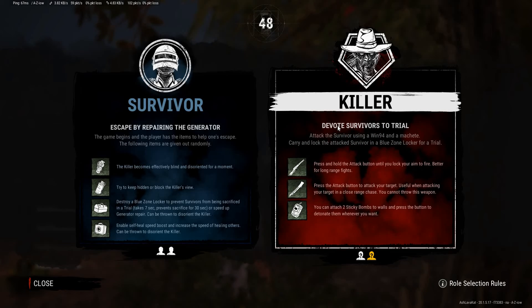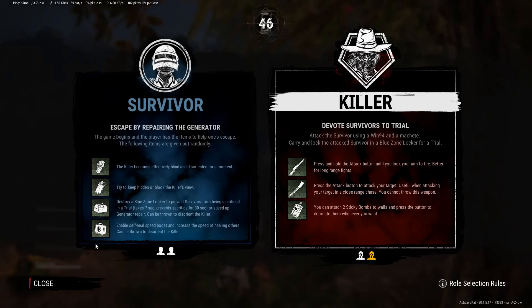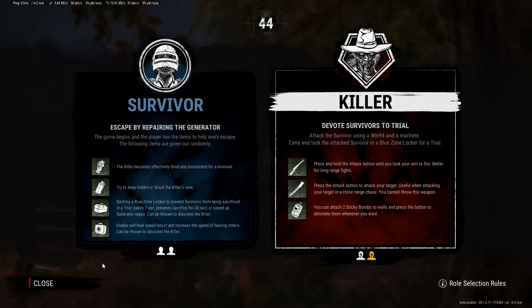You can throw the medkits to disorient the killer. It enables self-heal speed boosts and increases the healing speed of others, and can be thrown to disorient the killer. Could you imagine throwing a toolbox or a medkit — just hoisting it up and full sending it like a football right into the killer's face? That would be kind of funny.